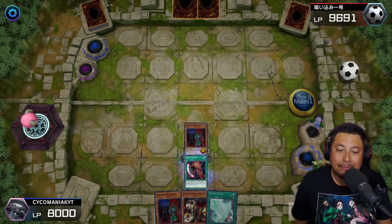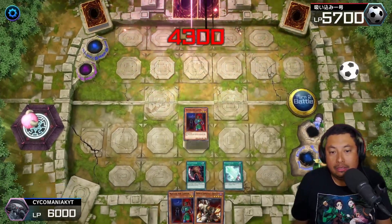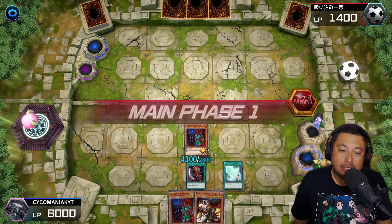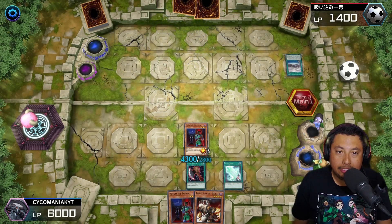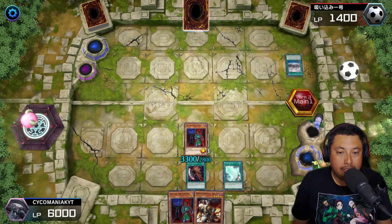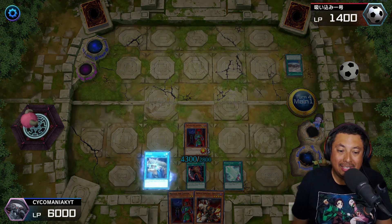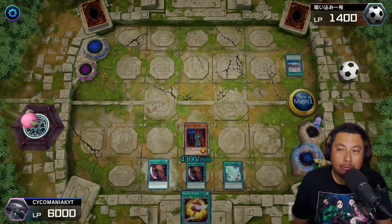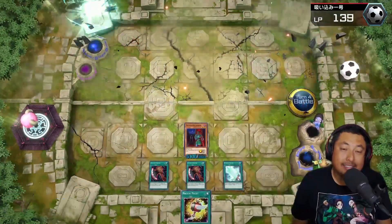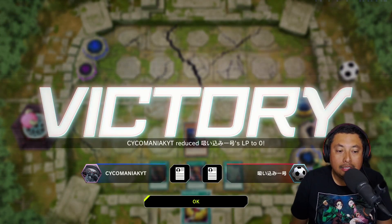We go ahead and Raigeki — the whole board is gone just like that, but he gains 5000. Are you serious? We attack for 8600, so now he has very low life points. He gets a field spell, pitches it to knock my monster down, but at the end of his turn my dude is just as strong as ever. We reload, get another Axe of Despair, attack with the Bankey — GGs! This is so fun and cheeky. It's working very well, I thought it was going to be harder to climb but so far so good.